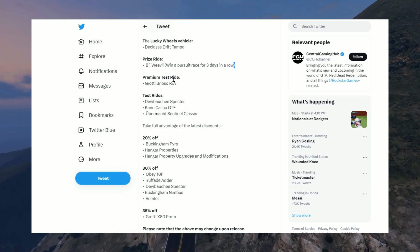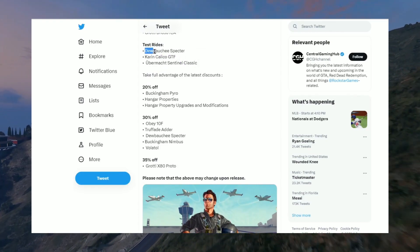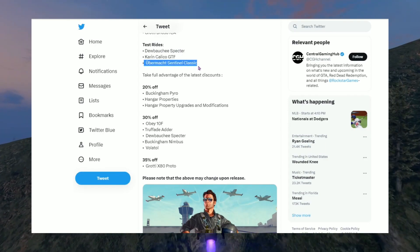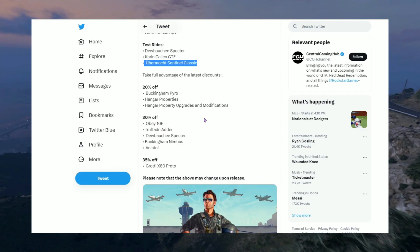The HSW test drivable vehicle is the Grotti Brioso. The test rides this week are the Bōkite Specter, the Karin Calico GTF, and the Übermacht Sentinel Classic. The sales this week aren't that bad — they were bad last week but this week they're a little better.